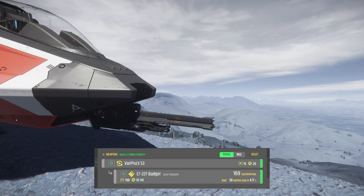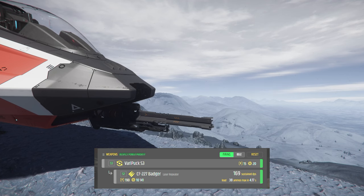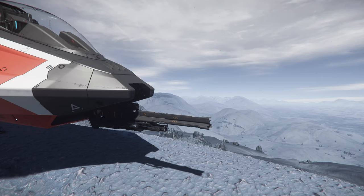Up front, I changed out the Gatling to just the regular old Badger repeater, just to give a little extra faster hits on your target. It helps balance out the cannons — if you've seen my builds, I like to mix repeaters and cannons.